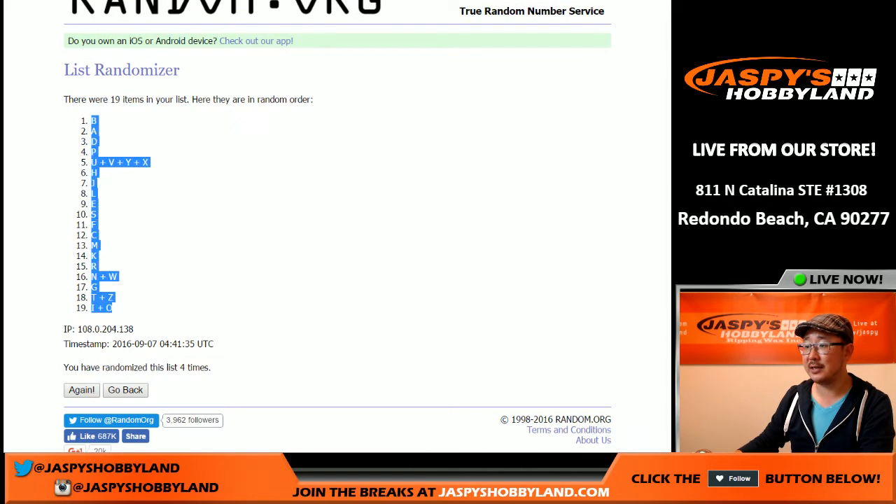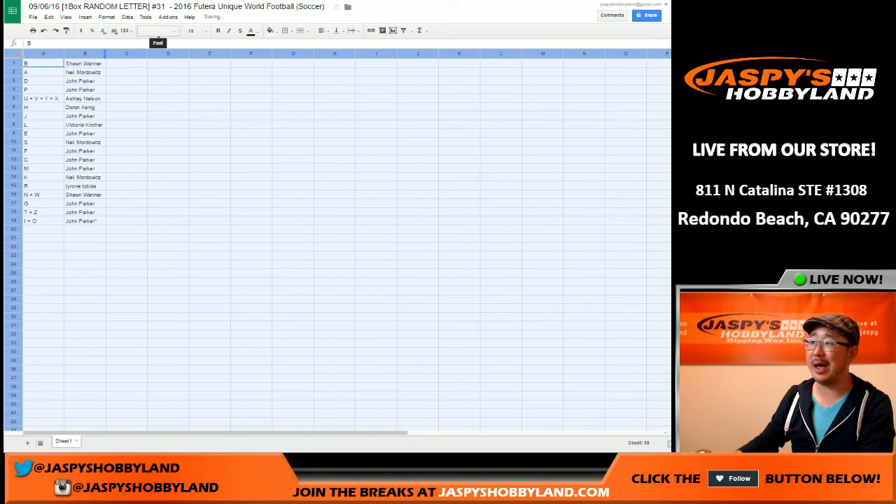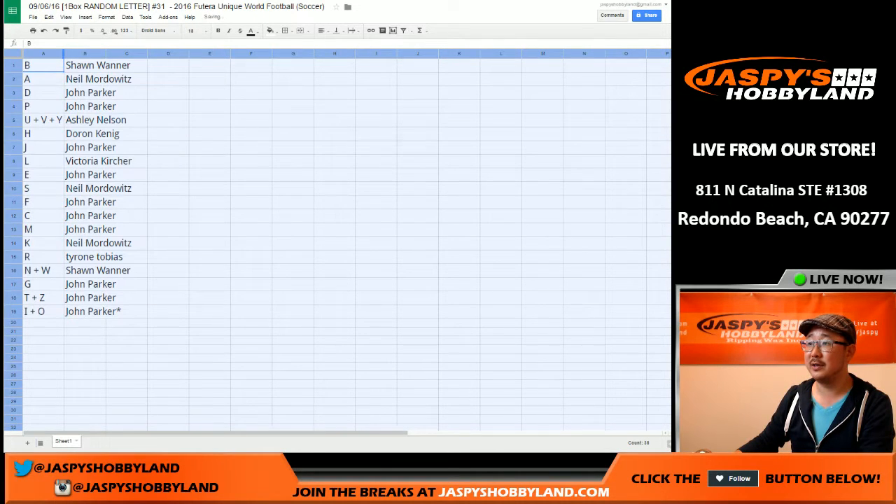There we go. Letter B on top and I and O on bottom. The first three letters spell out 'bad' for this bad, bad break that we're about to do. There's a lot of great value in this stuff, folks. It's very enjoyable.